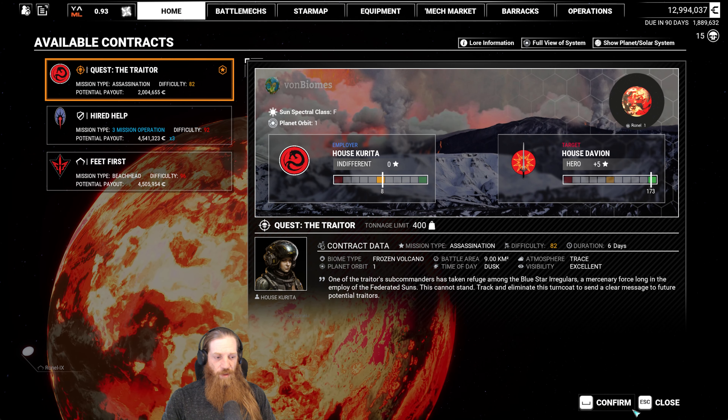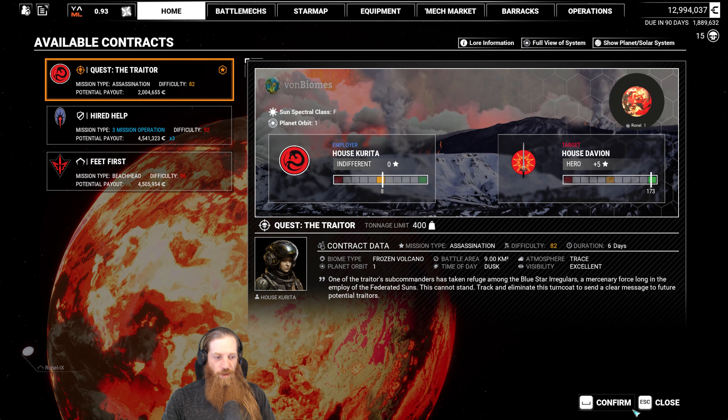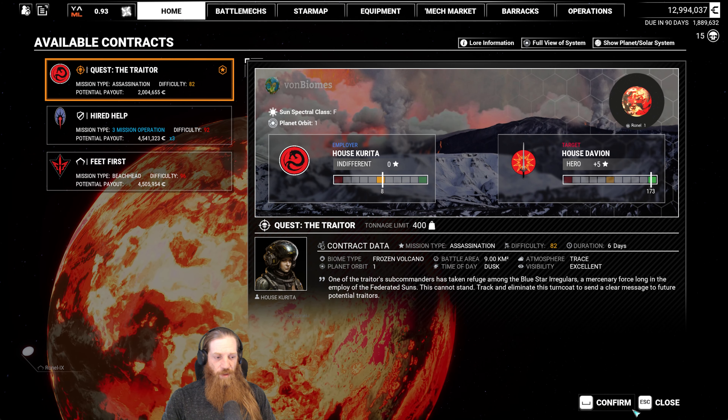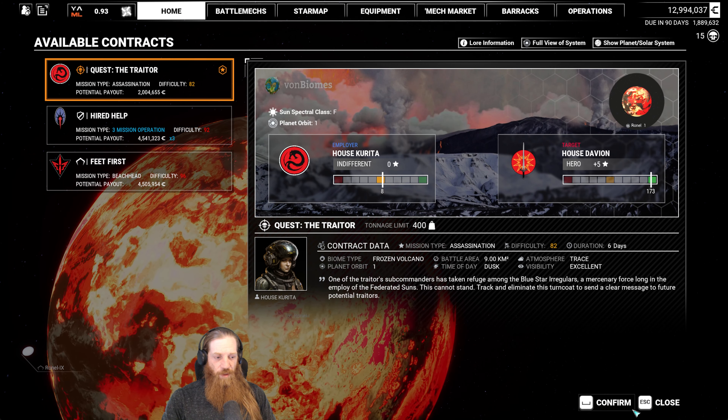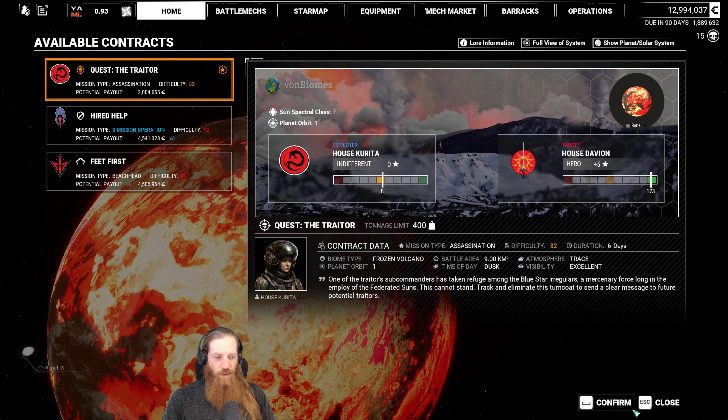We're going to tell the ASF to retreat — he's taking too much damage from that Cyclops. What does he have? Two AC5 burst bars. Yeah, you're supposed to be getting out of here buddy. If you're just going to ignore me, that's what will happen. He's still retreating? Come on man, retreat a little faster there, would you?